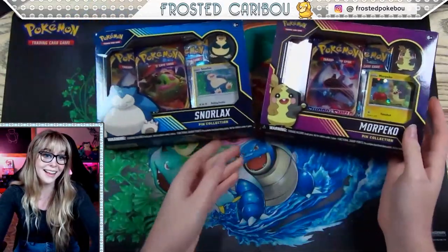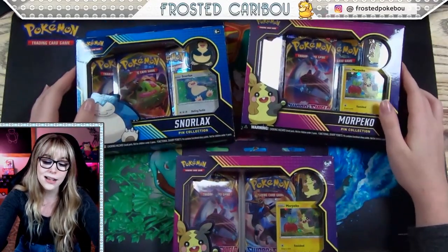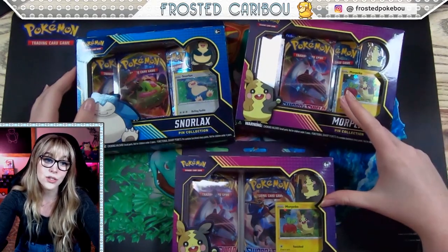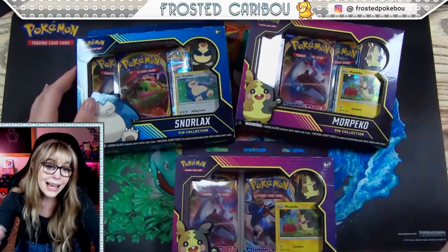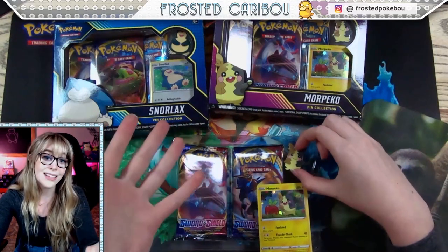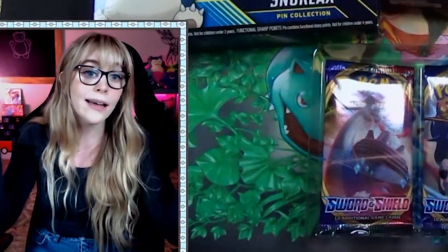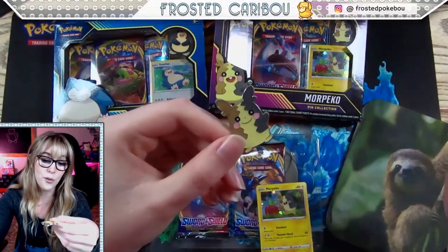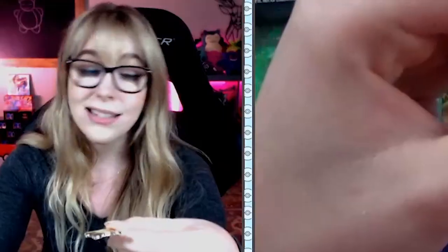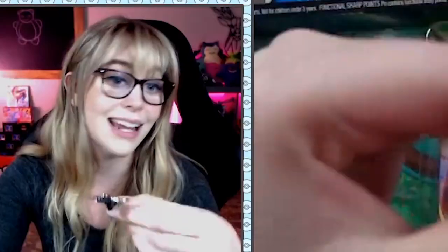Let's get straight into opening these little baby promo boxes. All right, buckaroonies — that's a new one. We have one Snorlax box and two Morpeko boxes, or as I like to refer to him as Toaster Strudel Boy, because he looks like the s'mores toaster strudel to me. We're gonna start with the Morpeko box — the odds are better because we have two Morpecos and only one Snorlax, because that's all the store had.